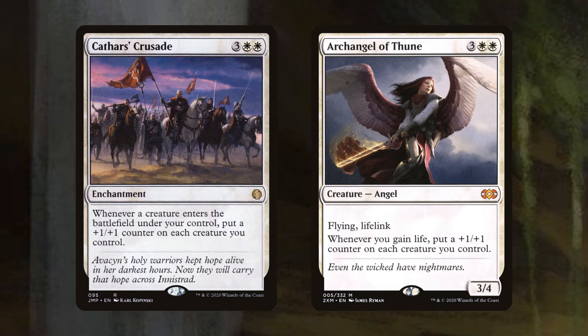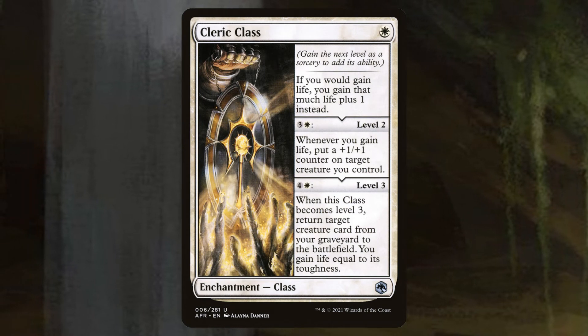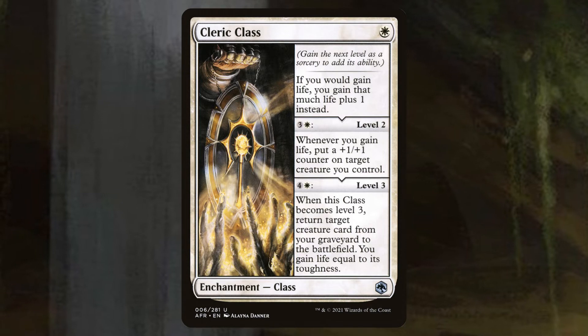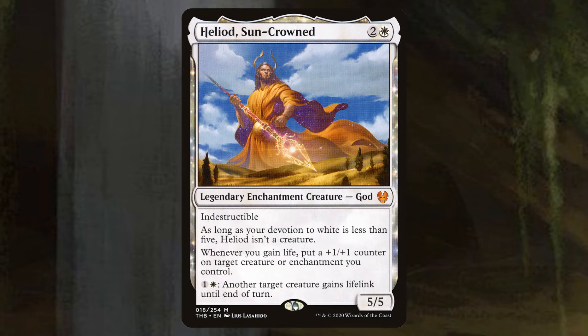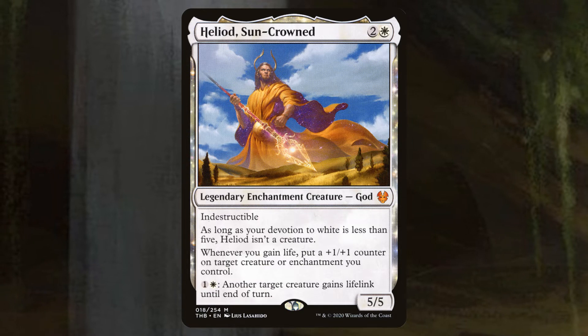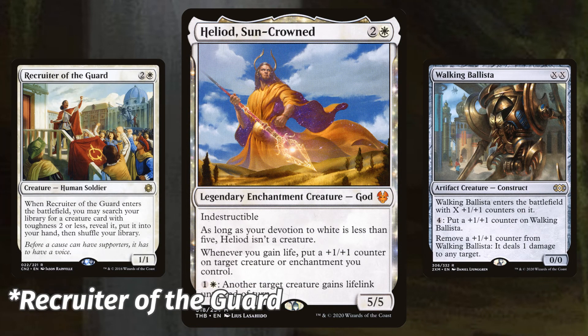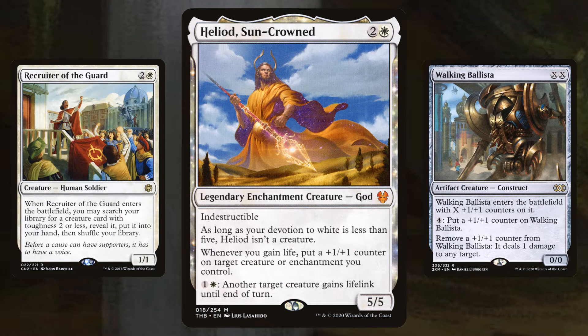We've got other life gain payoffs too. Cleric Class makes all of our life gain a little bit better, and leveling it to level two gives you a +1/+1 counter on target creature whenever you gain life. Heliod's Suncrown also puts a +1/+1 counter on target creature or enchantment whenever you gain life, and can give a creature lifelink until end of turn for one and a white. It can also combo with Walking Ballista to win you the game. We can use Imperial Recruiter to find the Ballista or any of our smaller creatures. So between powerful equipment, +1/+1 counters from life gain, and the Heliod/Walking Ballista combo, we do have a few redundancies for finishing games.